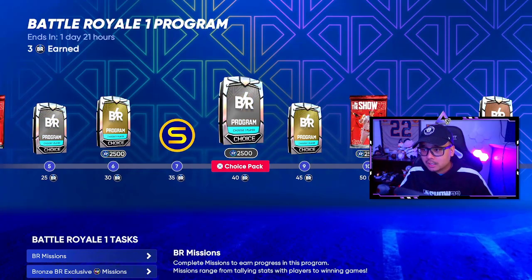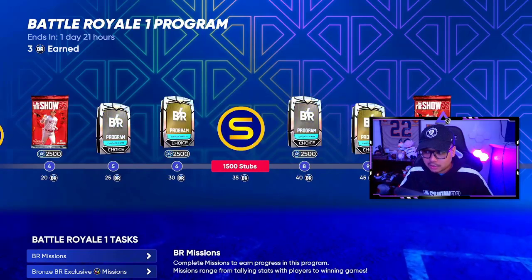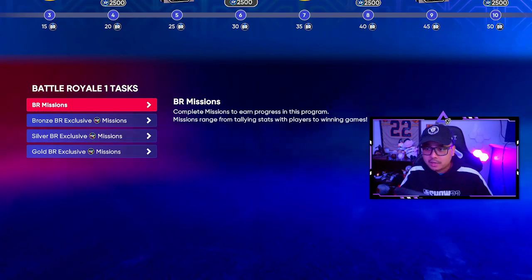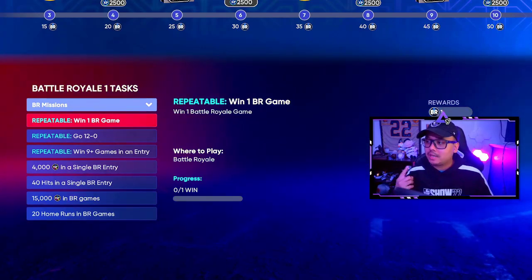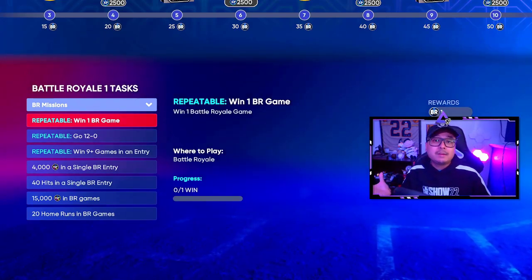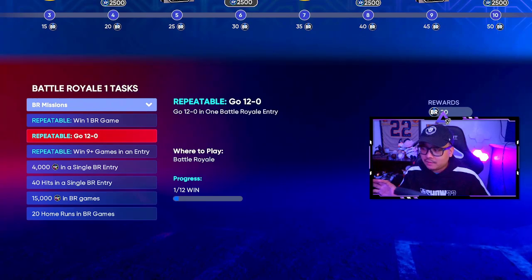Finishing up every single player will net you 48 total BR points, which will unlock at least two of the gold BR program tiers — so you'll make about 40,000 to 50,000 stubs just by finishing the players. To get the rest of the BR points up to 100, there are BR missions. The repeatable 'win one BR game' mission gives you 1 BR point per win — so 12 wins gives you 12 points.